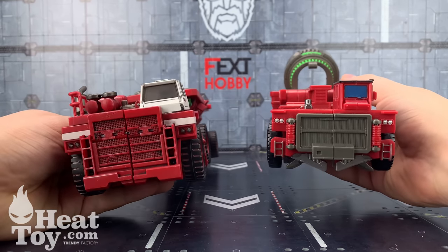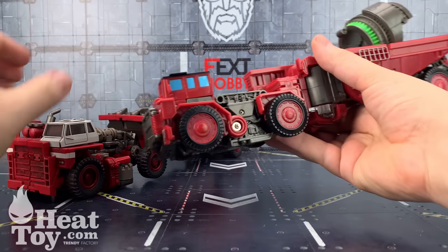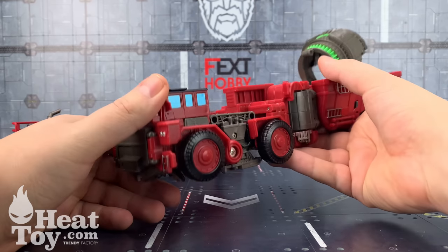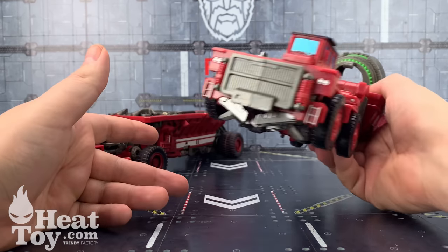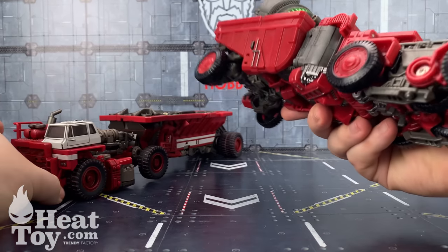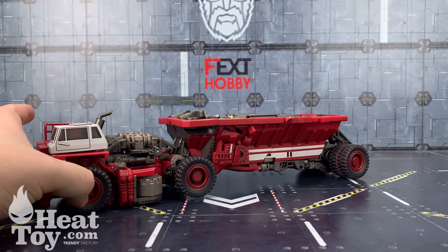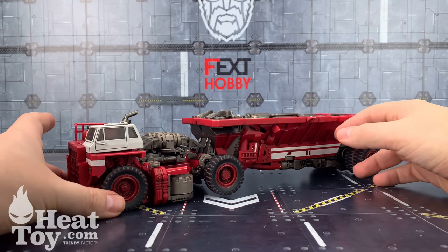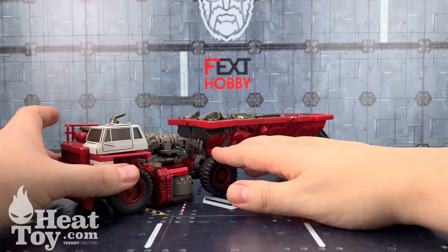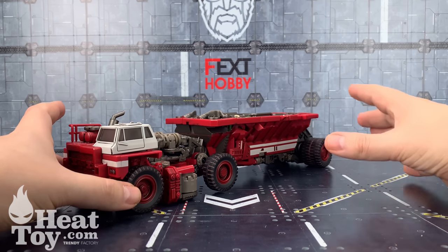This is even the cheaper KO black member version of the mold, which feels exactly the same as the Hasbro but is even cheaper. You really can't compare the two — that being said, this really does look like the vehicle.